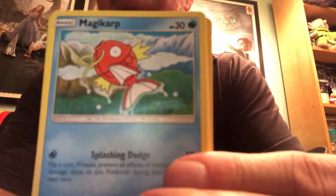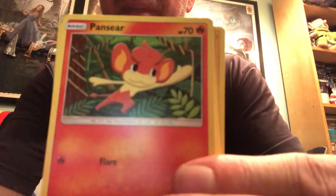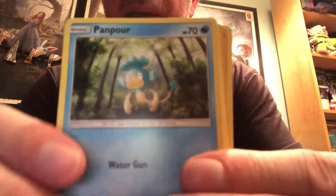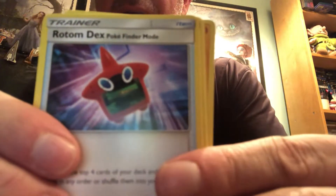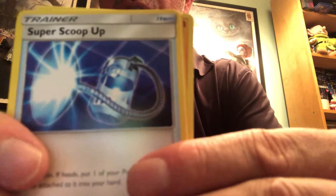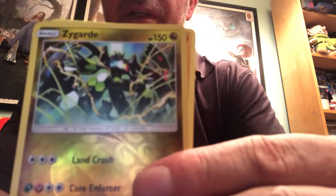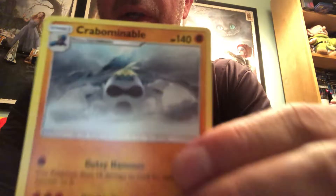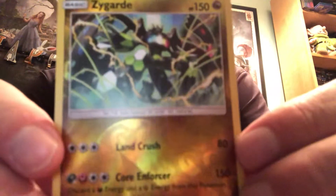We got a Alolan Rattata, a Magikarp, Pansear, Cutiefly, Panpour, Electric Energy, and let me read this one — Rotom Dex Poké Finder Mode, Super Scoop Up, Electabuzz. Oh, reverse holo Zygarde — very cool! And we got a Crabominable. I always like the Zygarde cards, I don't know why.